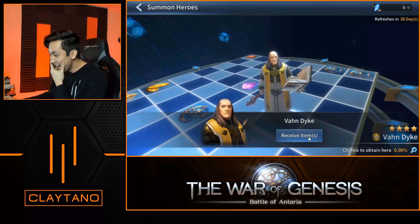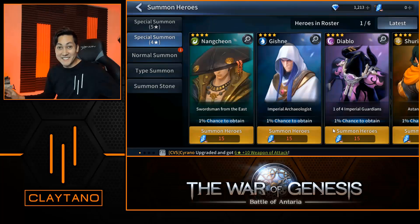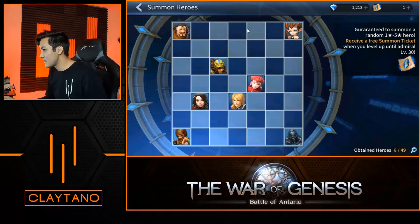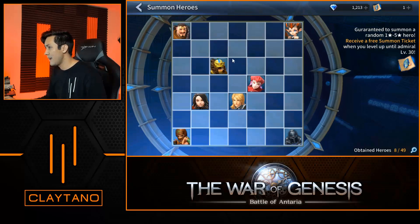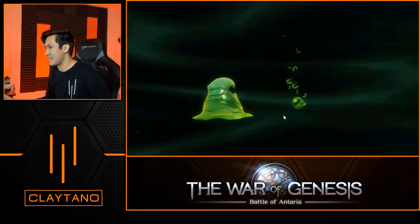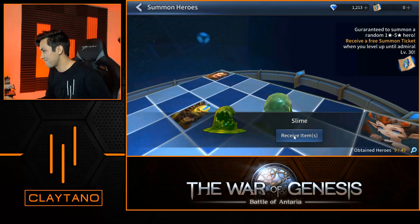We got him on the last one! We don't have any summon stones left and we got him on the very last one — that's insane. I actually didn't think we were going to get him. What a way to start off the video! Let's go ahead now and do the normal summon. We don't really need to since we already got the unit we wanted, but let's just summon this hero anyway. We clicked on a spot and got a slime — a one star slime. Great.